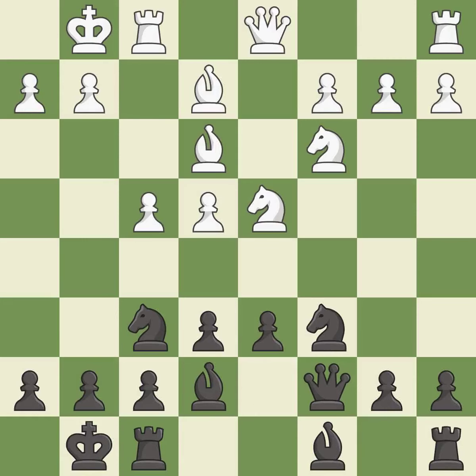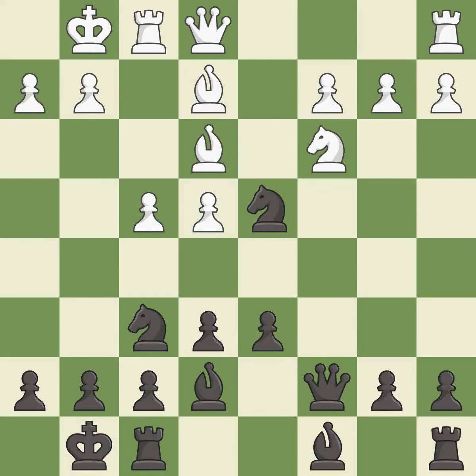The bishop is ready to be developed to an active square. This develops the queen off its starting square, getting it into the action. This is an equal trade. Takes back. This strikes at the center, countering the opponent's ability to grab space — it is the last book move. This moves the bishop to safety.